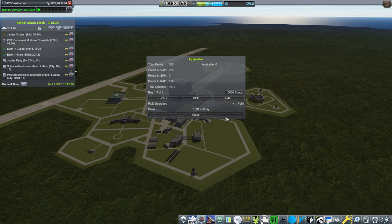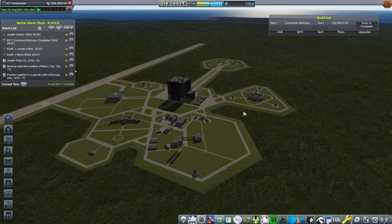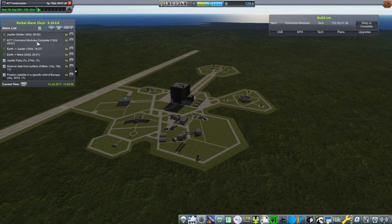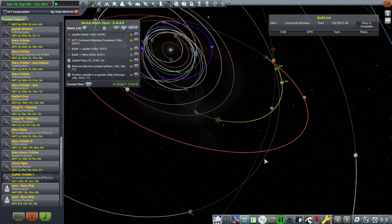We have reached 1.05 science per day. That'll give us 32 days to build something for that window if we need to. I'm just going to handle that Jupiter orbiter maneuver — it's just a mid-course correction, we'll do that quickly.